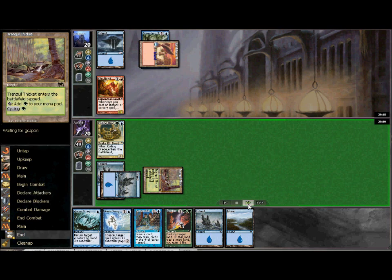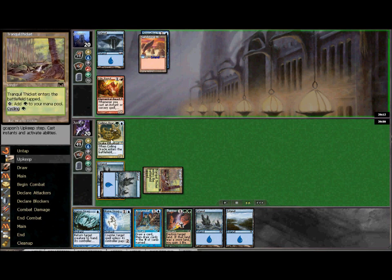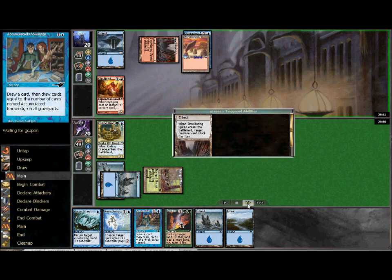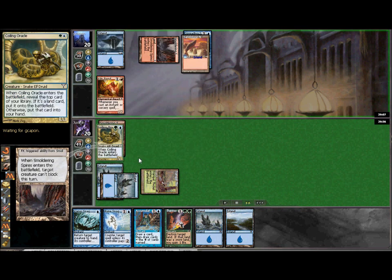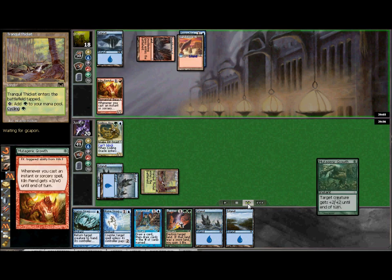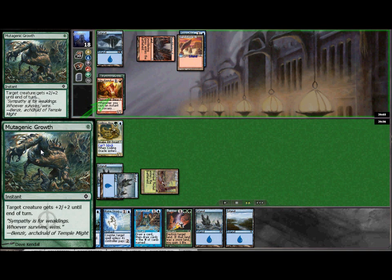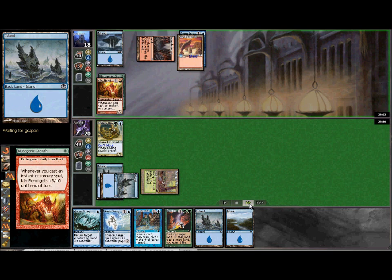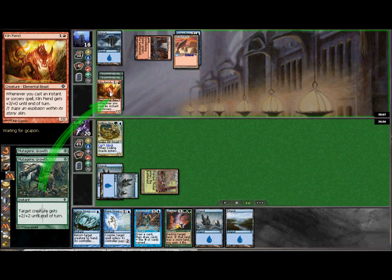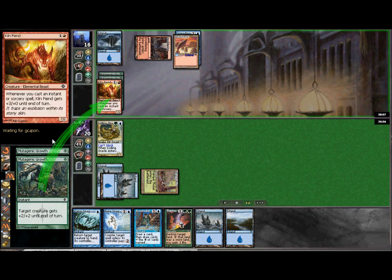If my opponent pumps the Fiend really big, we block with the Oracle, and if he pumps a second time we can use Vapor Snag as long as we leave that one mana available. You'll see throughout this game that I leave that Island open at all times. He does play a Smoldering Spires, which prevents my Oracle from blocking. Now I know he's attempting to go off this turn. He uses Mutagenic Growth — a great card he can cast for just two life without needing green mana — bumping the Kiln Fiend by 2 plus the triggered +3. That's going to be 9-11 power, which would bring me down to 9 life. I don't want to take that much damage against a red deck that could have any number of burn spells.